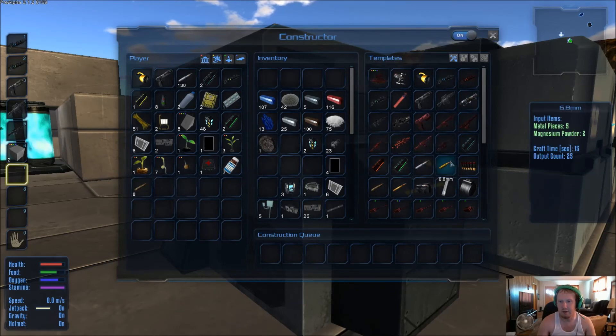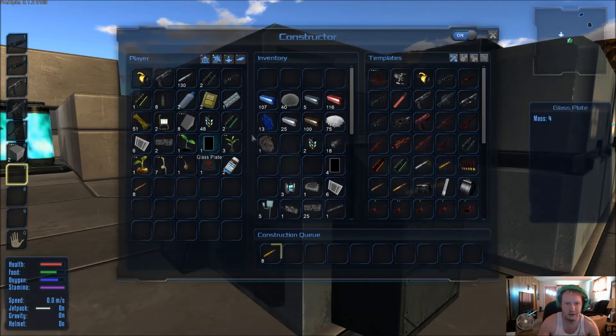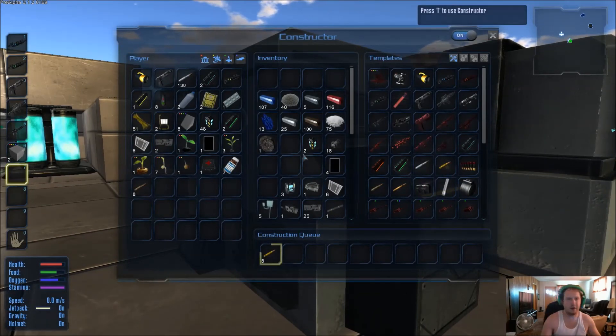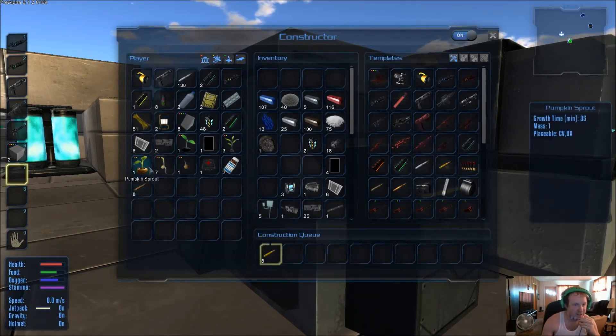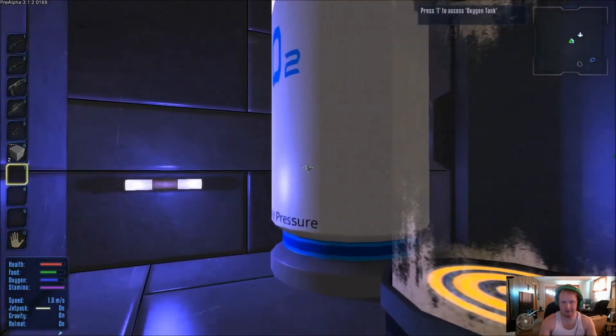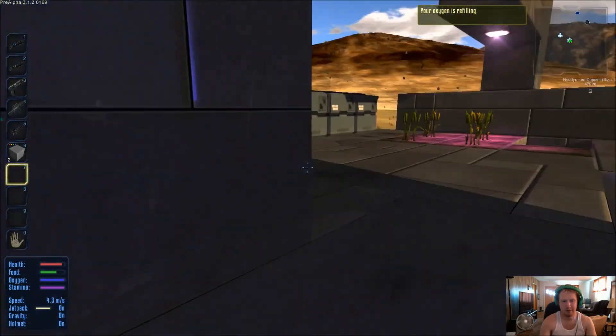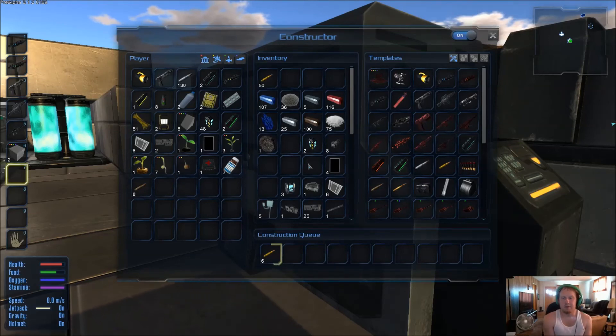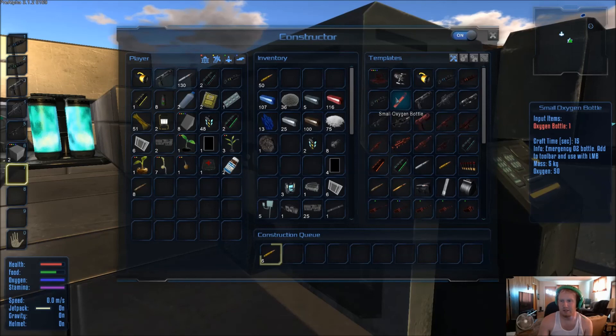We need metal pieces, which we've got some of, and magnesium powder, which we still have quite a bit of. So I need to make a bunch of assault rifle ammo — and we've got a drill charge. We'll get our arsenal all set up and ready to go out to find silicone and iron. That's what's setting me back guys — it is killing me.